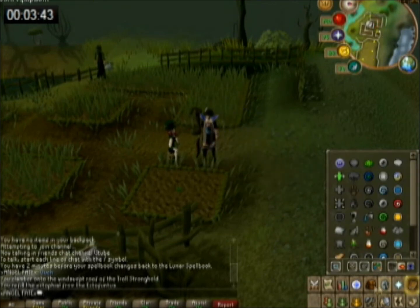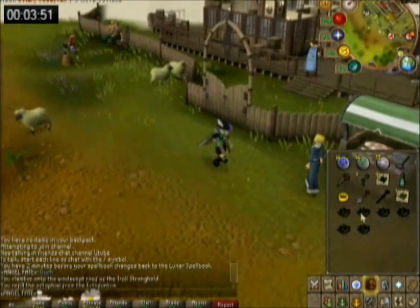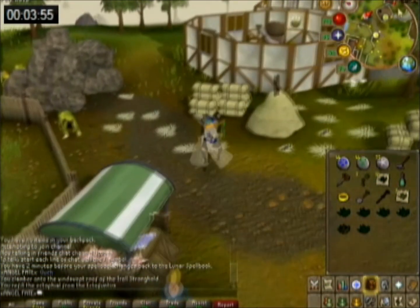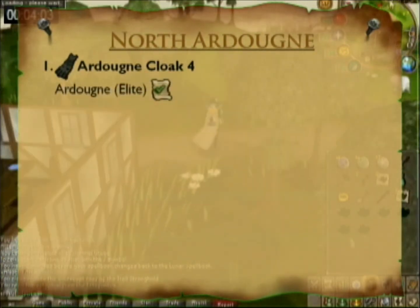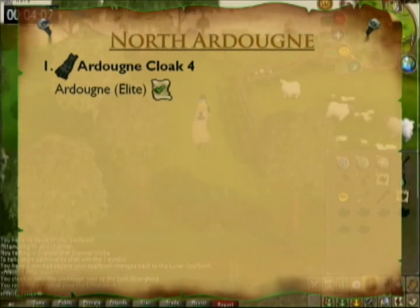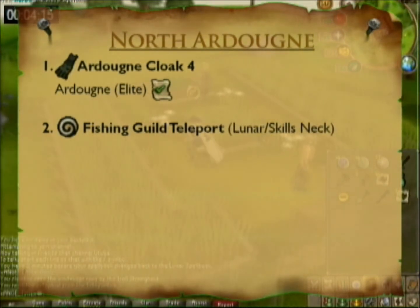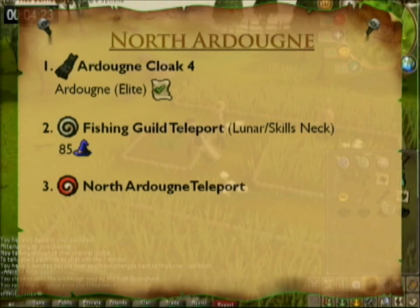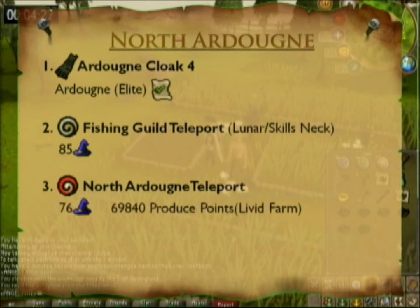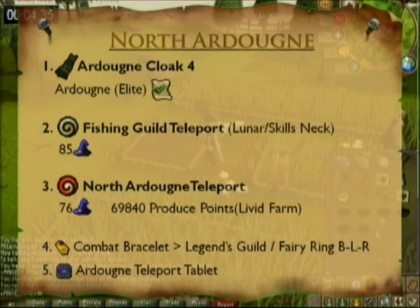Just a note: this whole farm run is recorded in real time, and there's a timer in the top left corner so you can see how fast or slow my farm run is. For the Ardy patch, the Ardy cape 4 is the only teleport that takes you right into the patch, but the requirements are really high. The Fishing Guild tally is the next best thing — you can use it on the Lunar spell book, or if you don't have the magic level, use the skills necklace. The new Livid Farm teleport takes you right north of the north Ardy bank, which is a slightly longer run than the Fishing Guild one. You can also teleport to the Legends Guild or use the Ardy tally — it still works.